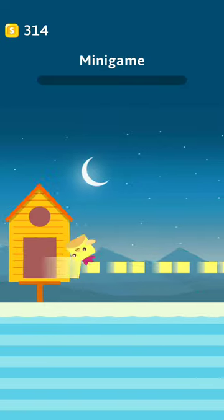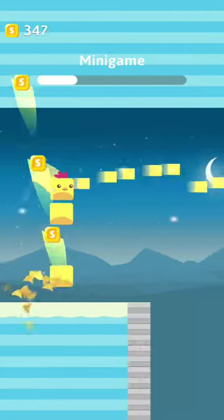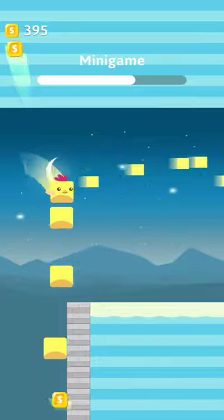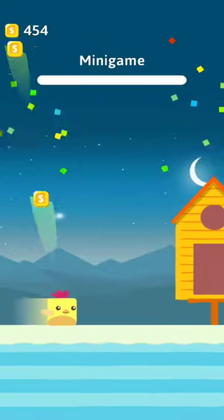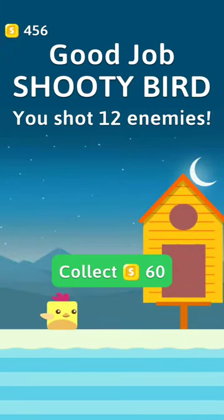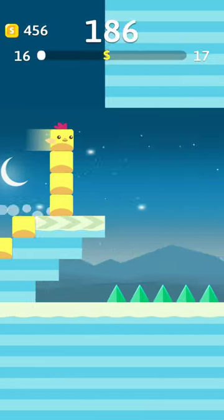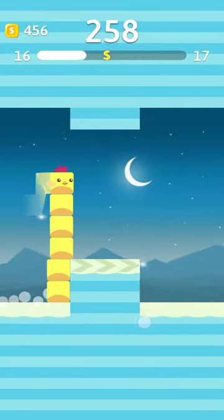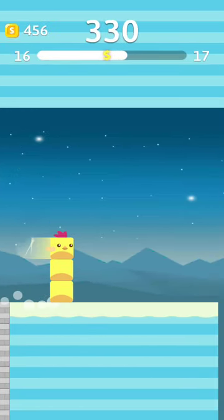Apparently we can unlock secret characters through the mini-game. According to the developers, shoot Piggies to collect coins. This is the mini-game — Piggies, Piggies, where are you? Trying to stay low to shoot more Piggies at a time. Flying game sections can lead you to new bird houses, and you choose your favorite house to display. We just have one house for now, it seems.